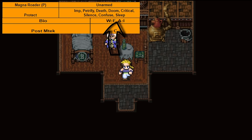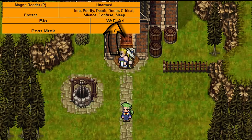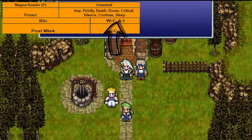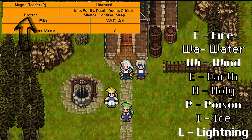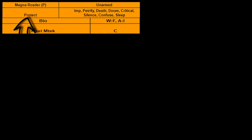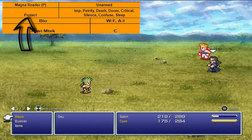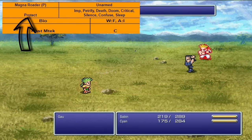In the next slot are resistances and weaknesses. If you see W, it means weak; A is absorb; and I is immune. The rest is just each element, and I'll put them all on screen. After that, you'll have certain attributes from each enemy, such as having float, being undead, being human, having protect, or one of my favorites — death at zero MP. Most are pretty cut and dry, so we'll just leave it there.